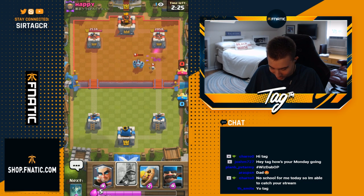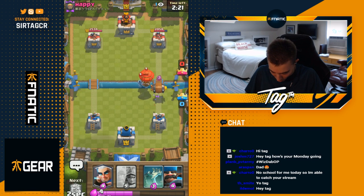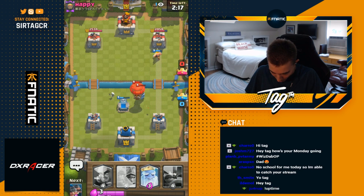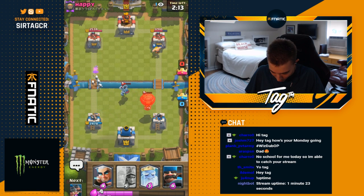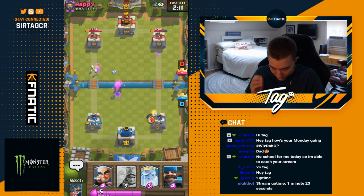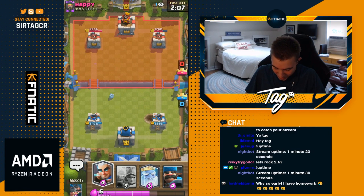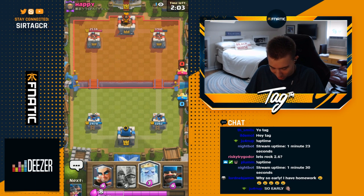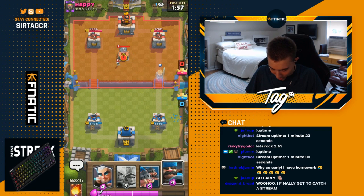The skeletons are making waves on us, so I have to kite — dropping a tombstone. The balloon gets one hit but then dies before it gets a hit on the tower. Utilizing the tombstone, not freaking out, knew the tombstone would clean it up — ended up getting a positive elixir trade there. He actually zapped the tombstone; he really thought that tower was going to put in mad work.